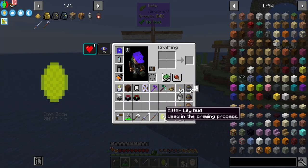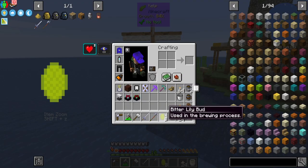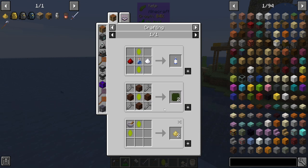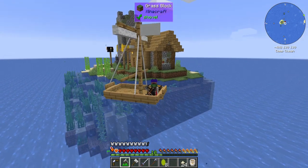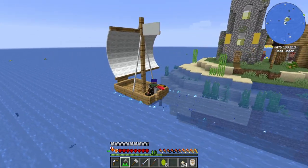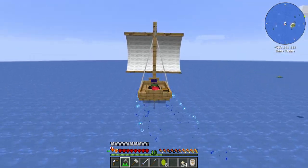Yeah, they had a ton of things. I was just out here looking for bitter lily buds because you can use them to make those water-resistant planks for the hopper botany pots. But yeah, I opted to just kind of find and take their stuff instead, which is pretty good actually.